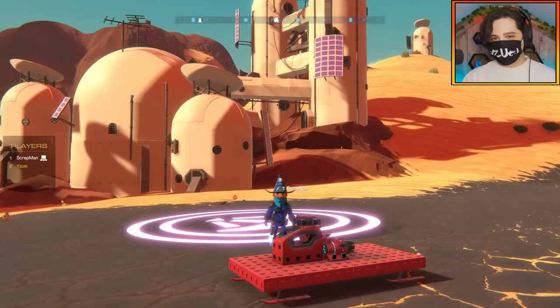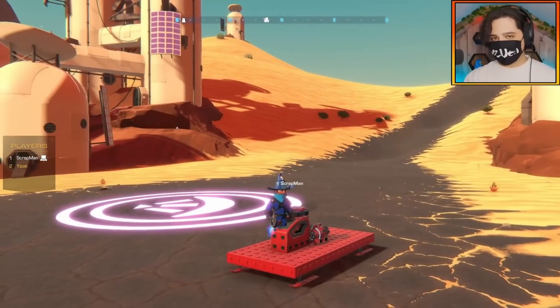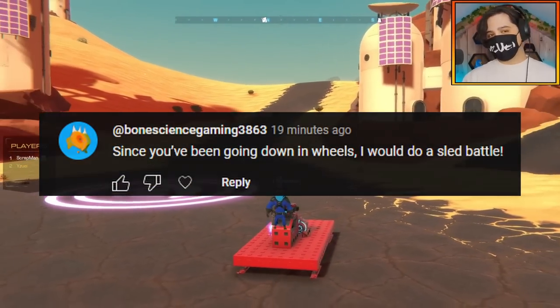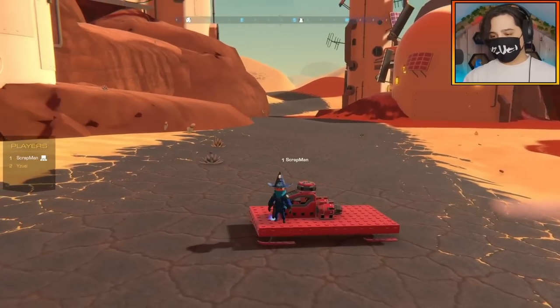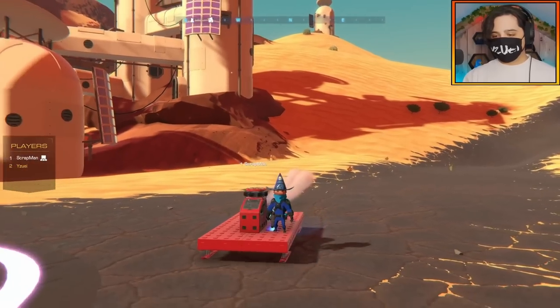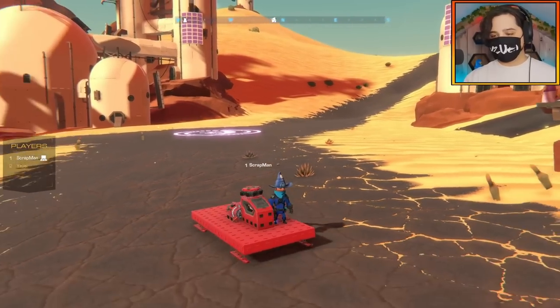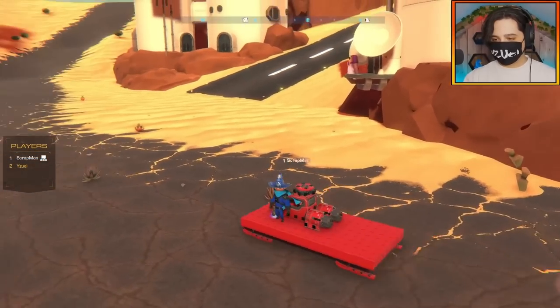Hello everybody, welcome back to the channel. Today me and Scrapman are going to be doing a 1v1 sled battle inspired by a viewer comment. The only rules are that we have 150 blocks to work with for our build today, we're going to do double the weapons, and our only contact point to the ground has to be skis — no wheels of any kind, just like this little test vehicle here that Scrapman's in.